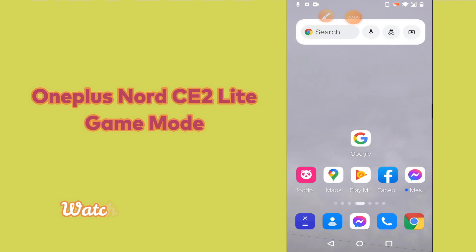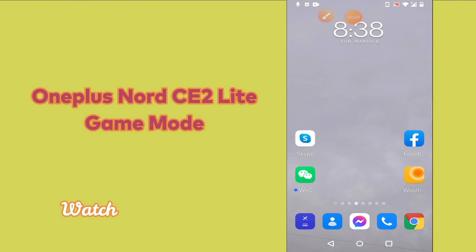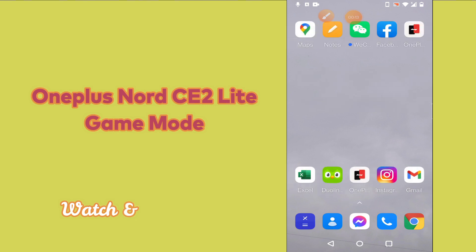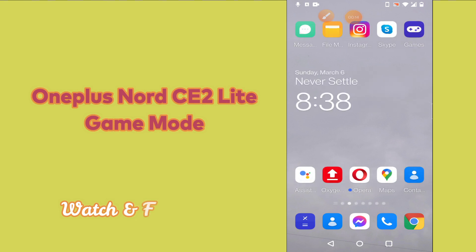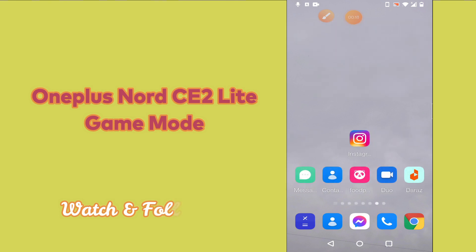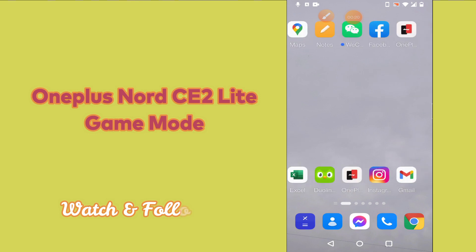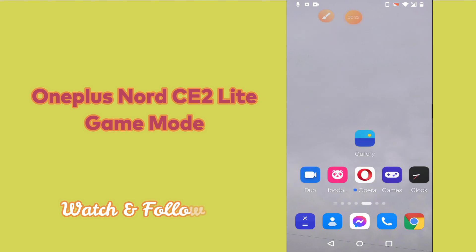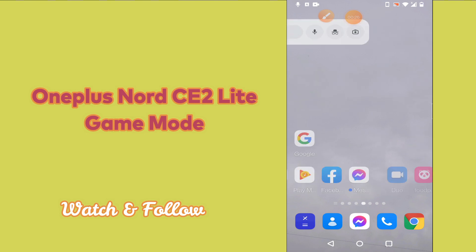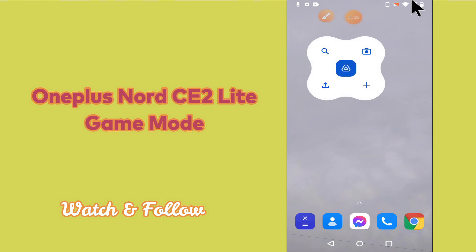I will be telling you how you can enable game mode setting in your device OnePlus Nord CE 2 Lite 5G. So if you want to use game mode, you can do it by following a few steps which I will be sharing with you in my today's video. But before that, hit the red subscribe button and the bell icon to stay updated. Now watch this video and you will learn how you can enable game mode in your device OnePlus Nord CE 2 Lite 5G.